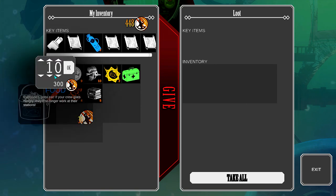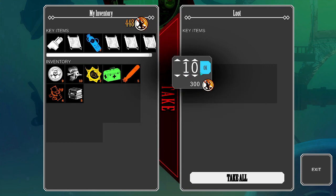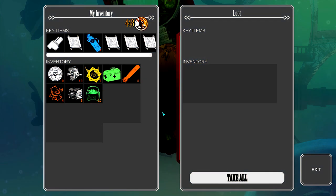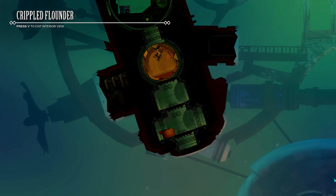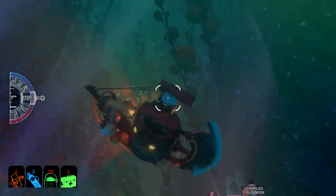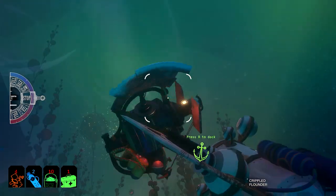Yeah, we need to kind of... I want to take the food. If your crew goes hungry, they'll no longer work at their stations. We do need a bit more, I think. Let's keep heading. We need to find some more scrap metal and stuff. Luckily we found some from that flounder there. Oh god, is this the minefield over here? I think it is.